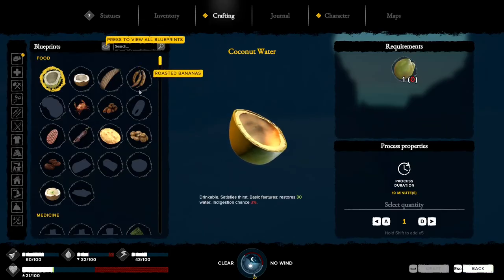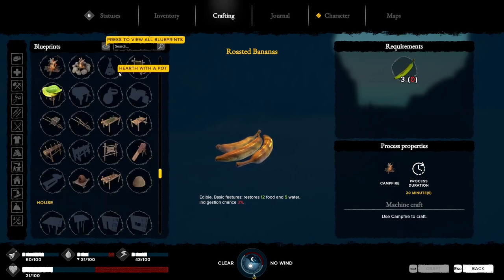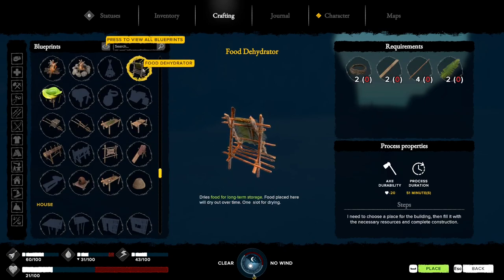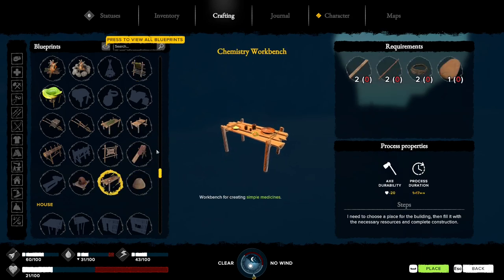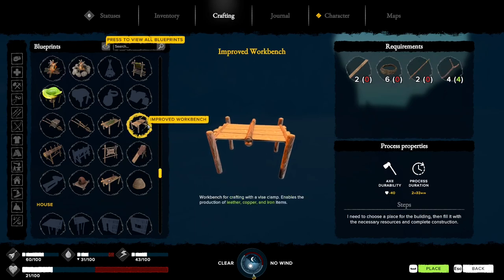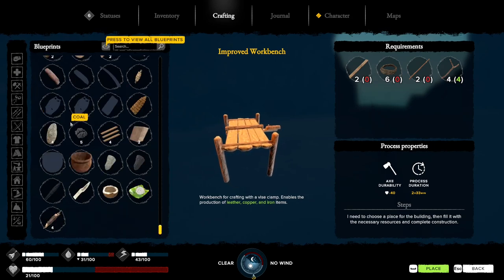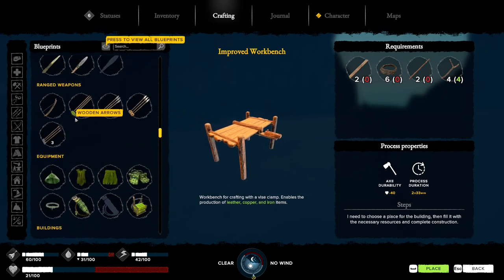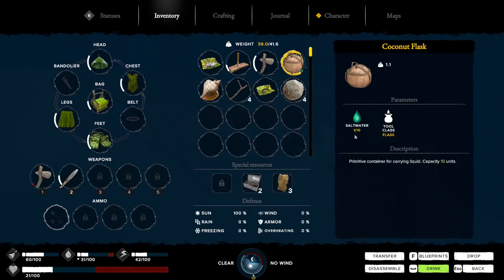I'm gonna have to try and find some sort of... ooh, cooked bananas! Dryers - improved, oh that needs six though. I don't have that. Do I have another one of these? This doesn't work - I drink it and nothing happens.